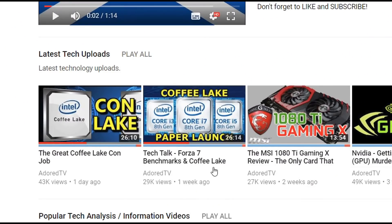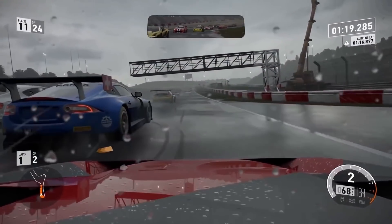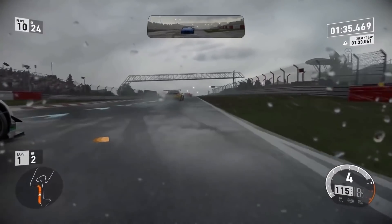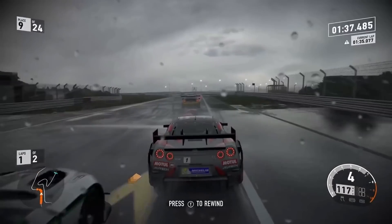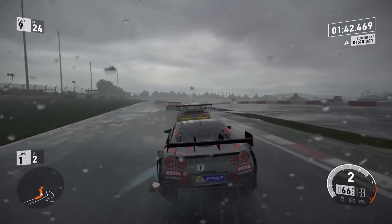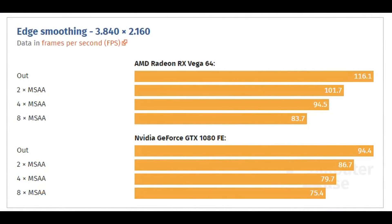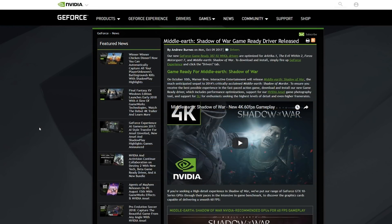If you remember last week in my Coffee Lake paper launch video, I actually also talked about Forza 7 at the beginning. It was a very interesting benchmark over at Computer Base — they found this result with both Vega cards a crazy amount ahead of the Nvidia cards. I took a closer look and it looked a little bit like a CPU or driver type of bottleneck on the Nvidia cards.